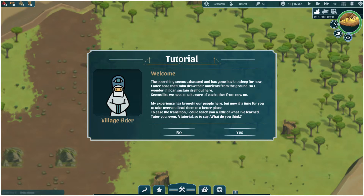My experience has brought our people here, but now it is time for you to take over and lead them to a better place. To ease the transition, I could teach you a little of what I've learned — tutor you even. A tutorial, so you say. What do you think? Yes, I think that would be most welcome.